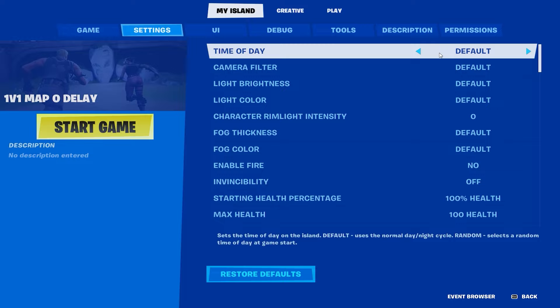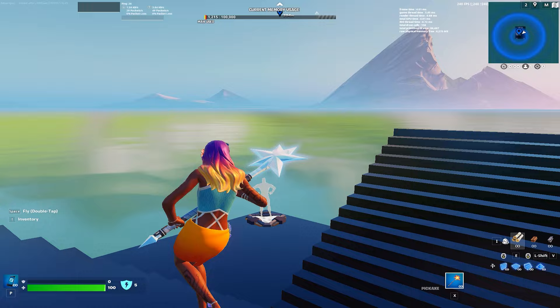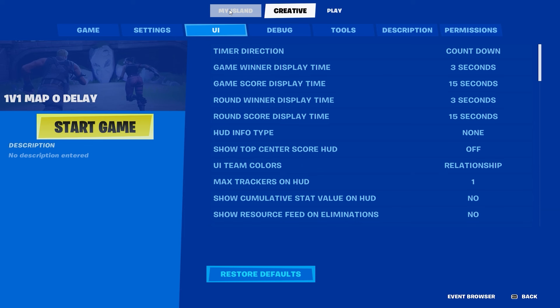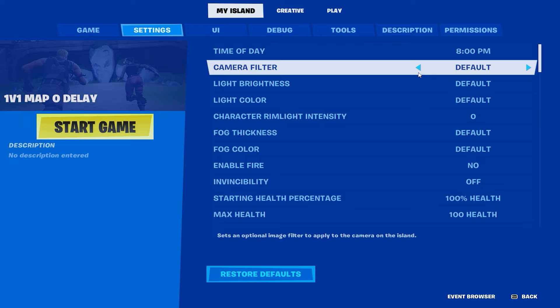Go to time of day - I like to put it at about 8 PM. Look, 8 PM just has this really nice look to it. We didn't even add any of the atmospheric things that make the map look different yet. Light brightness I'll leave as is, rim light intensity you can change if you want it to look different.